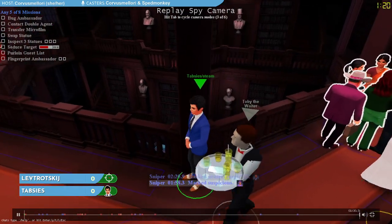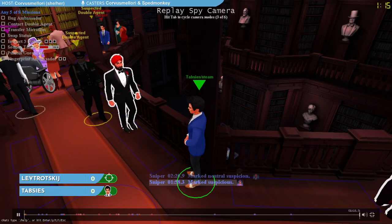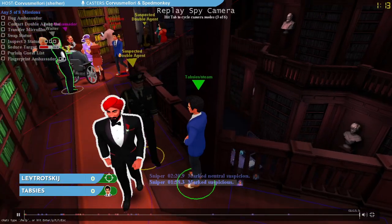That's something we call framing — literally just picking another character in the party who is suspicious and getting them shot, literally framing them for being the spy.